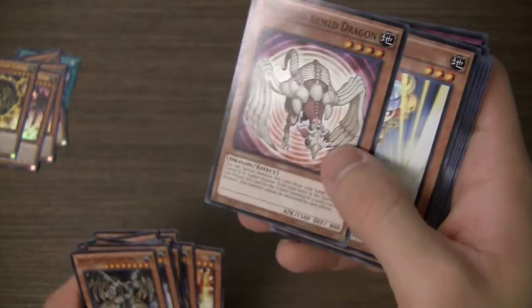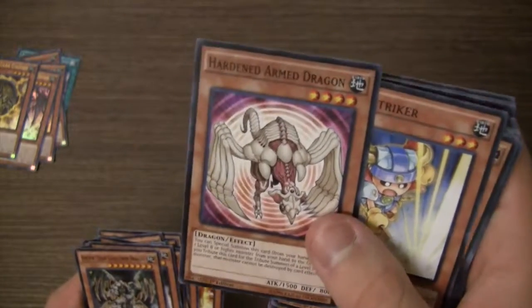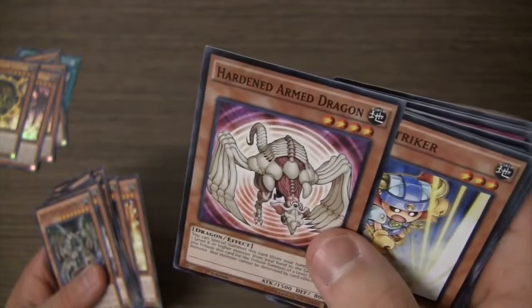I like Harden Arm Dragon for its tribute effect. It's good for, like, if you have an Obelisk deck and you use this to tribute summon an Obelisk, since it makes it so that the monster can't be destroyed by card effects.